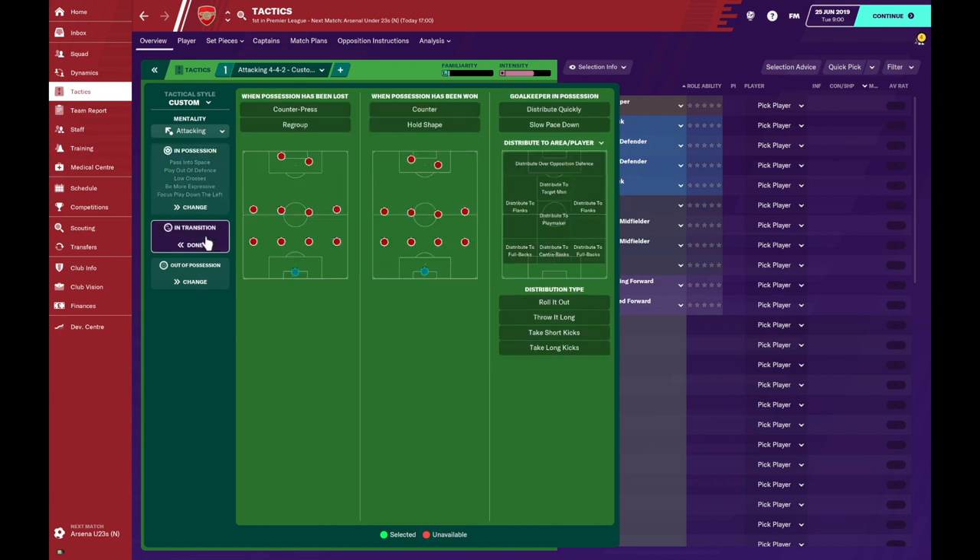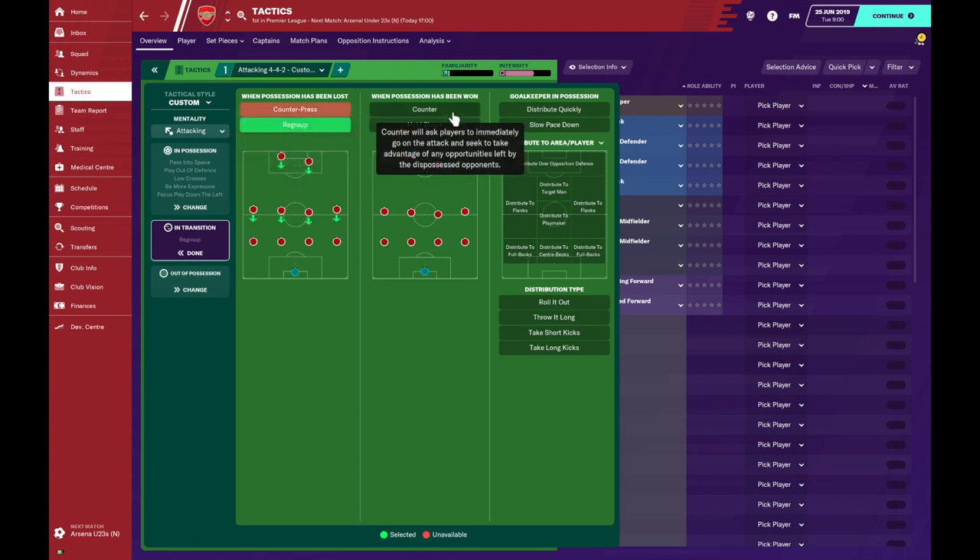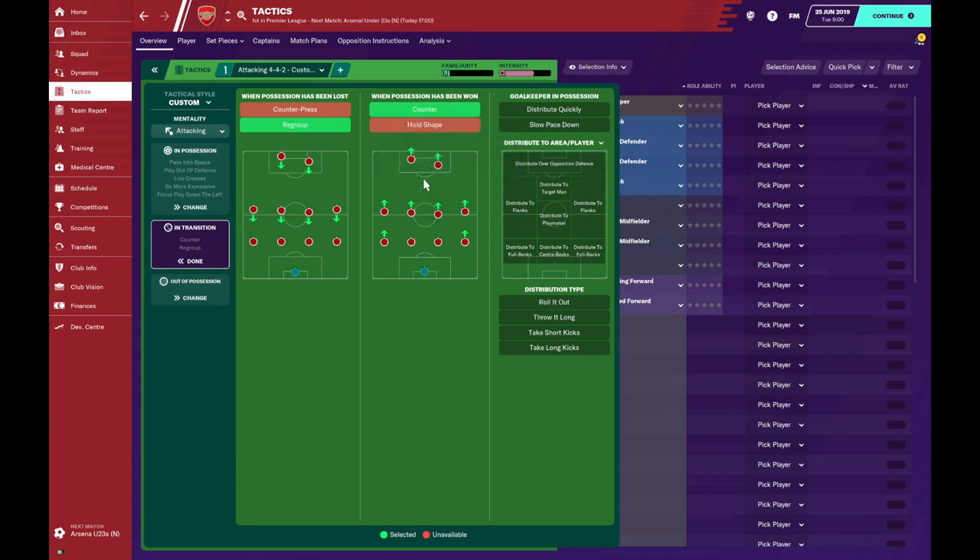In transition: the team wouldn't actively counter-press like most modern teams do today. They'd fall back into their defensive shape — two banks of four — in order to regroup. The key one: when possession has been won we want to counter-attack. They'd sit back and allow defenders to come towards them, then hit them on the break with the pace of Henry, Pires, and Ljungberg, with Bergkamp linking it together to penetrate the space left in behind. Ashley Cole also got forward at left back. For the goalkeeper we want him to distribute quickly to facilitate that counter-attack, letting him choose the best player to throw to depending on the situation.